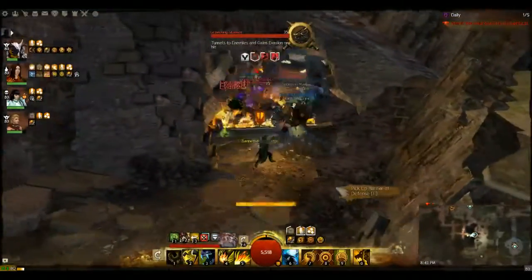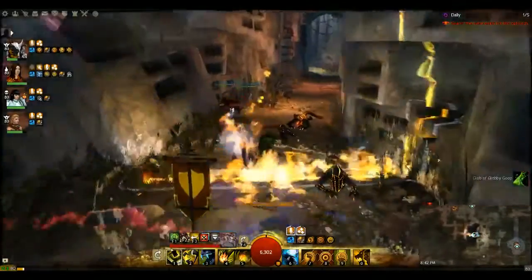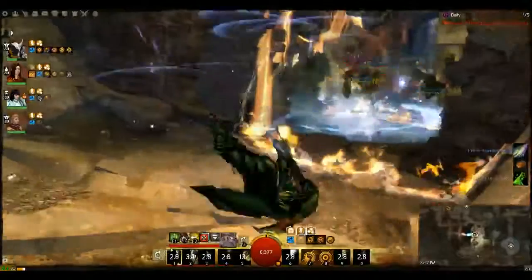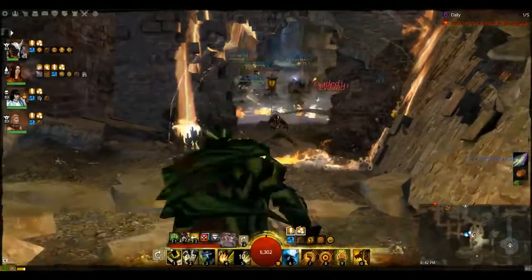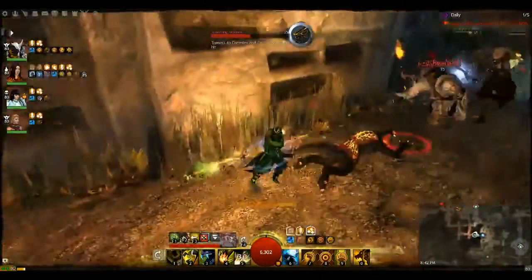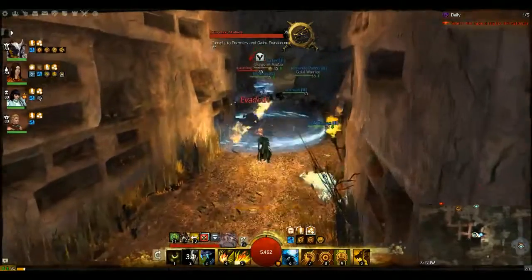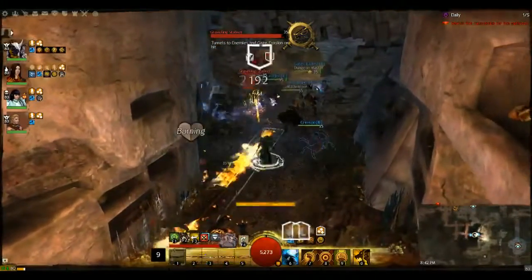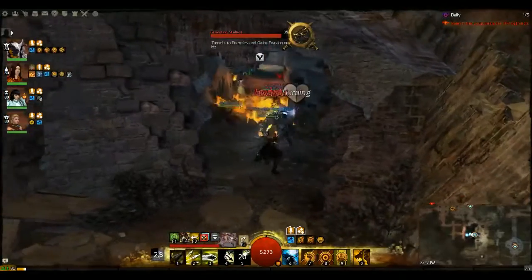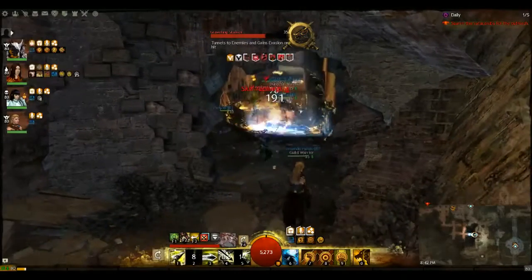There is a gold Graveling in here, so just be careful. The stalkers also have that evasion ability — even the gold stalker has it. The silvers and golds both have it. He's just a fancy stalker — the top stalker.